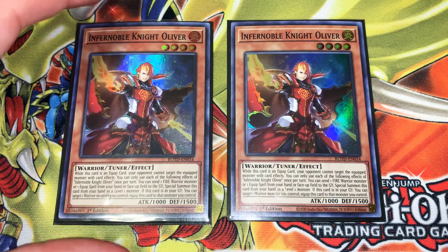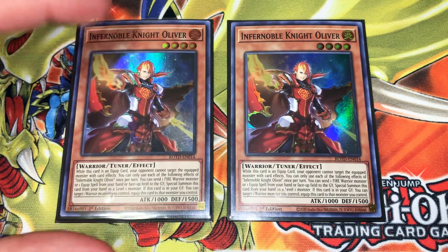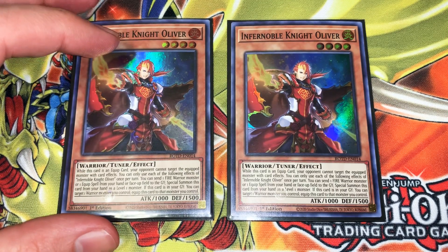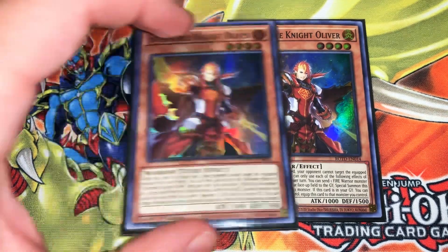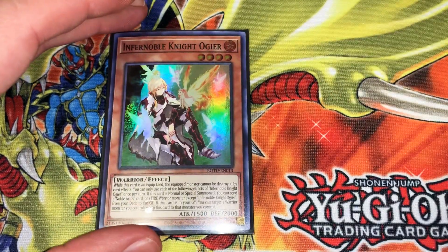2 Infernoble Knight Oliver, like the previous one. You get to do the Send to the Grave to Special Summon, and then it can also attach from the Grave to get the Equip to protect from Destruction. It's also just a Special Summon — another way of getting through Hand Traps — and it goes to Level 1 when it's Special Summoned that way, because it is a Tuner.